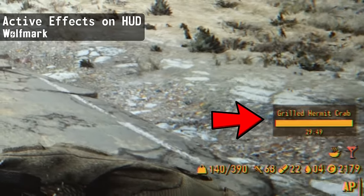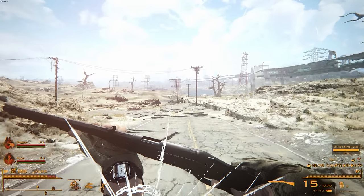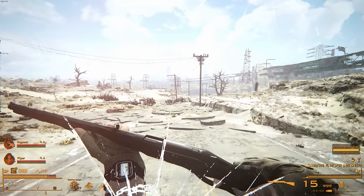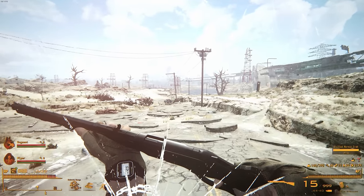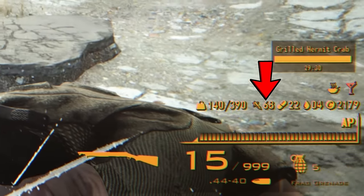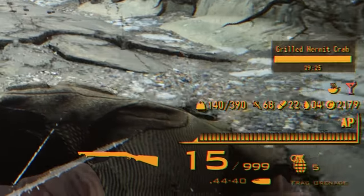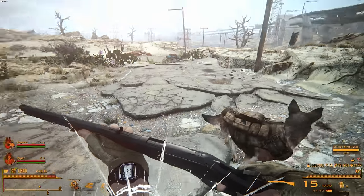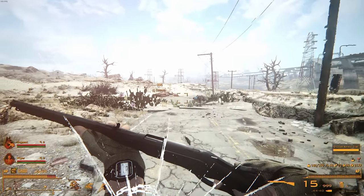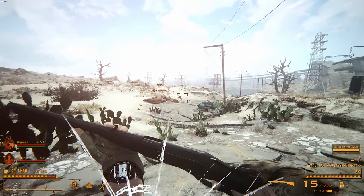Another great tracking mod is Active Effects on HUD. Its main feature displays the effects of consumables — chems, drinks, food, or diseases — on your screen at all times, showing how much longer an effect lasts. It also adds a line of icons I placed above my AP bar, showing carry weight, stimpaks, Rad Away, purified water, and caps. This feature is turned off by default, so head to the configuration menu to enable and position these icons.